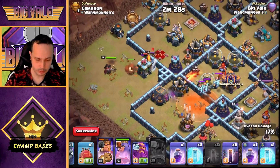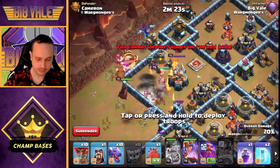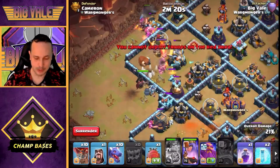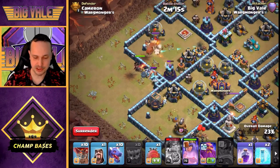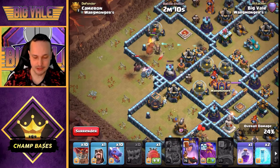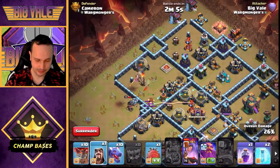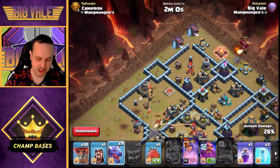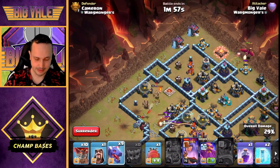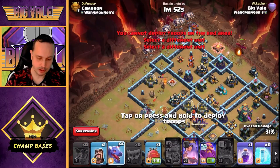I hold the RC ability until after the Scattershot goes down, then fire it off. King is working on the defending Queen as expected. We drop another Yeti, trying to get the defending Queen to divert into the Eagle compartment with the King — probably won't happen, but it's not really a problem. The King is getting a ton of value. The Queen goes her own way — she's doing Queen things. Fine — balloons in, dragons in, with the Warden behind.